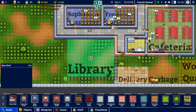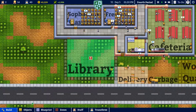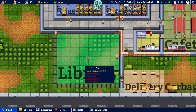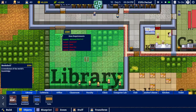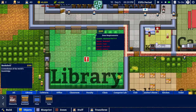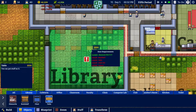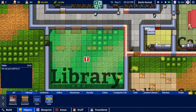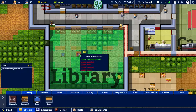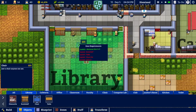I want to put it over here and up, with a door right there and right there. Alright, so this is going to be our library. We need bookshelves and all that stuff. Let's grab the library bookshelf, a couple of tables, and chairs. There we go — it's coming together, though it's still outside.